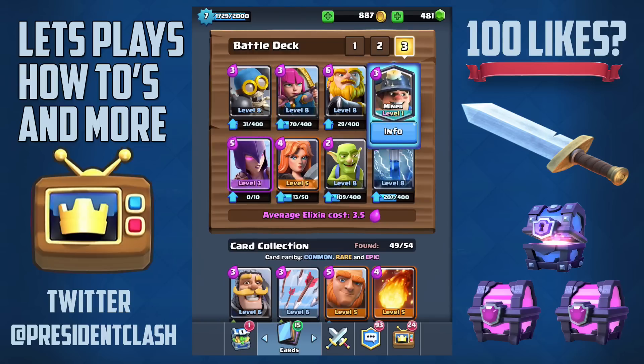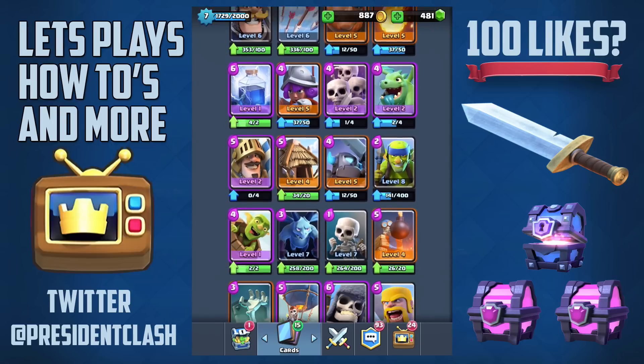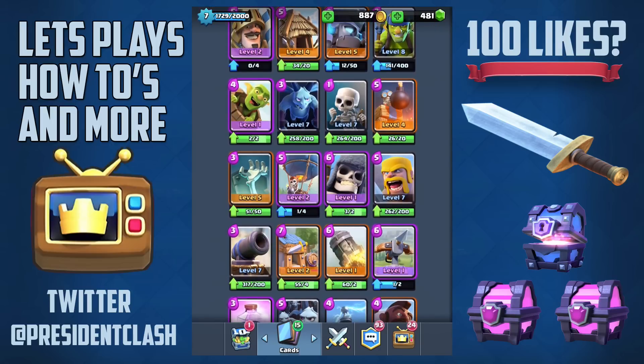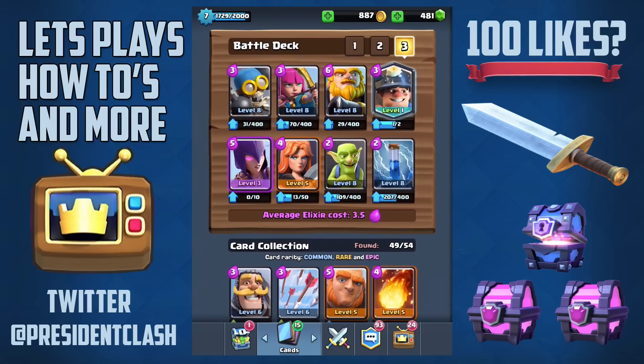The one card you may not have is going to be the miner. If you do not have the miner, you can perfectly switch that out with the cannon. The cannon serves as a perfect replacement because the only purpose of the miner in this deck is either for a beginning rush with the miner and goblins, or just tossing in the miner as a distraction.